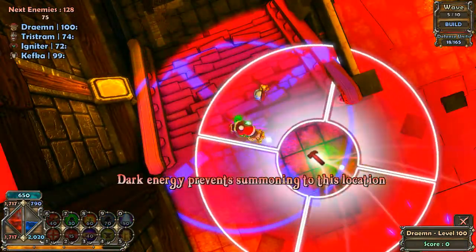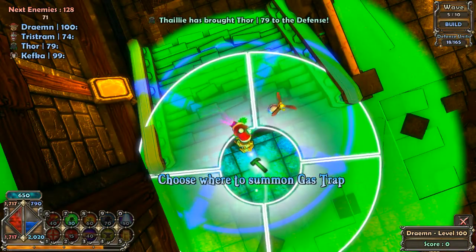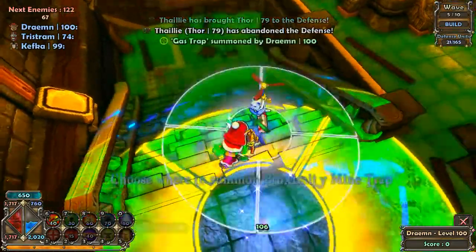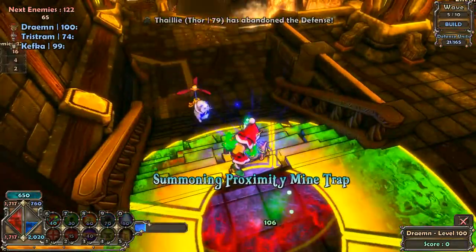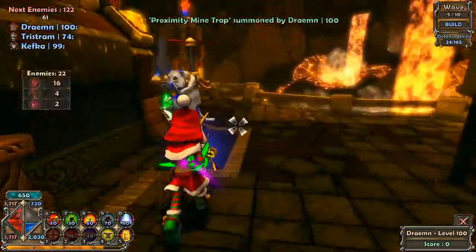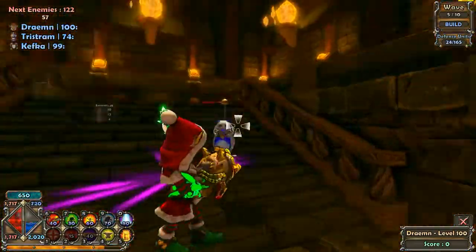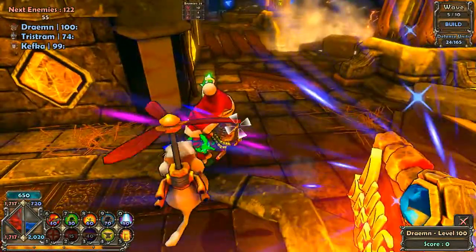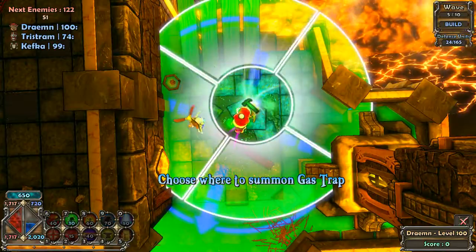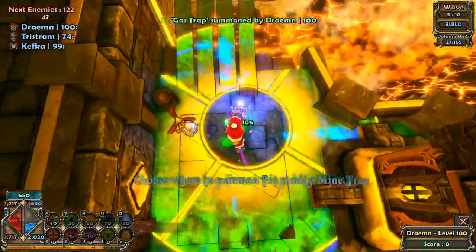I want to make sure that I can buff my Proximity Mine Trap, so that's what I'm going to be building at the top of the stairs. It just makes it much, much easier to do my buffing by doing it this way. Not too many enemies come down this way — the odd one does sometimes, so we might need something for that. But first off, let's finish here — we're going to be blocking this pathway off, doing proximity and gas.